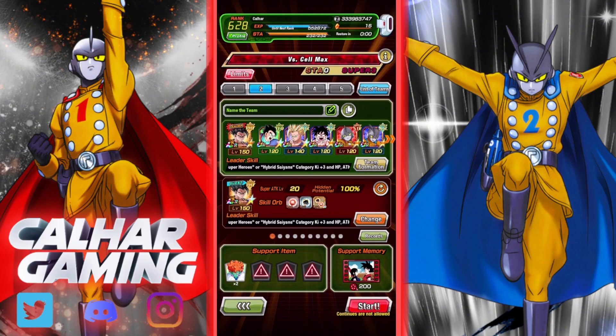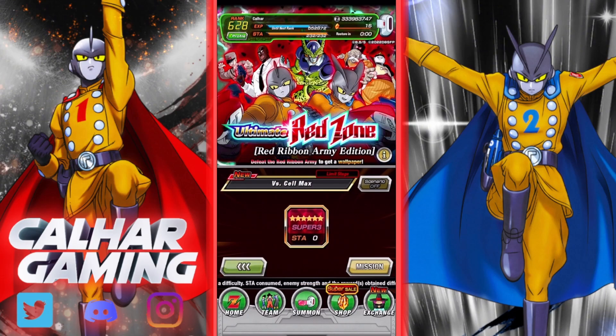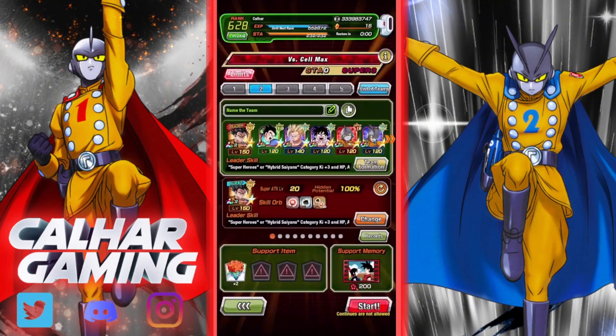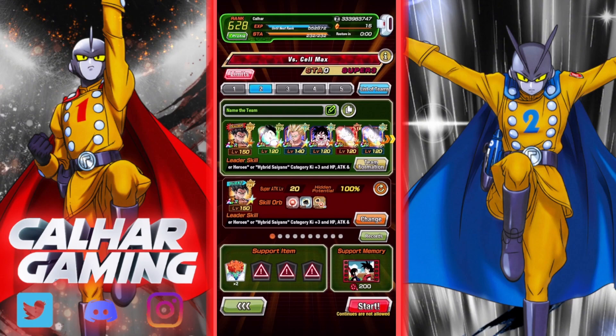We're going to use the Gammas because the mission only requires four hybrid Saiyans, so outside of that the Gammas are a very good addition. I'm not that worried about a no-item run since we only have five turns per day, so I'm taking Princess Snake just in case. I want to just get it done with a dub and complete those missions.